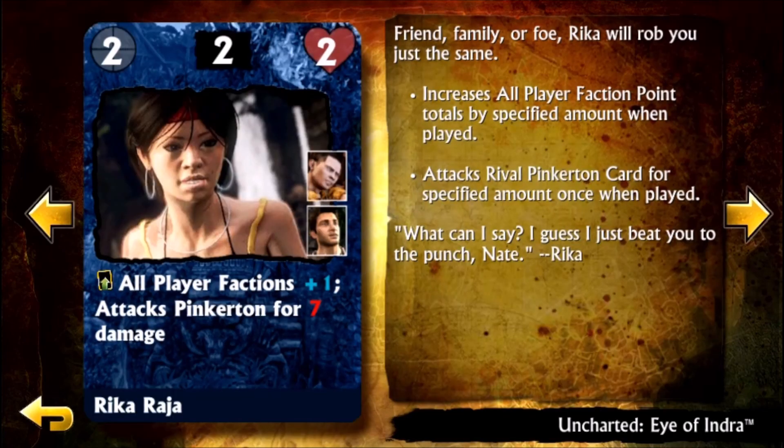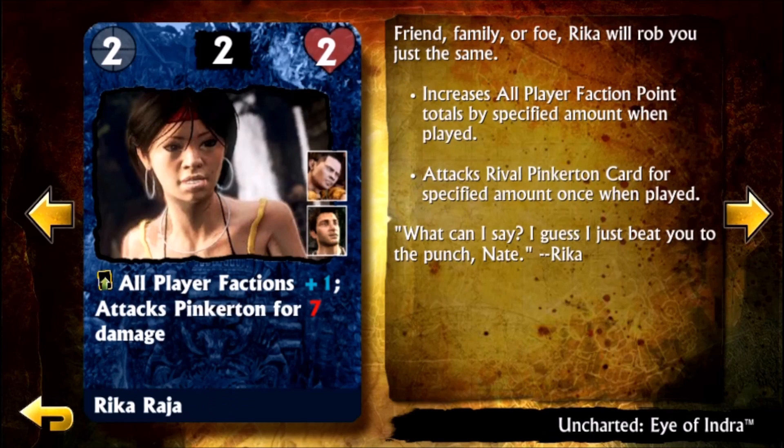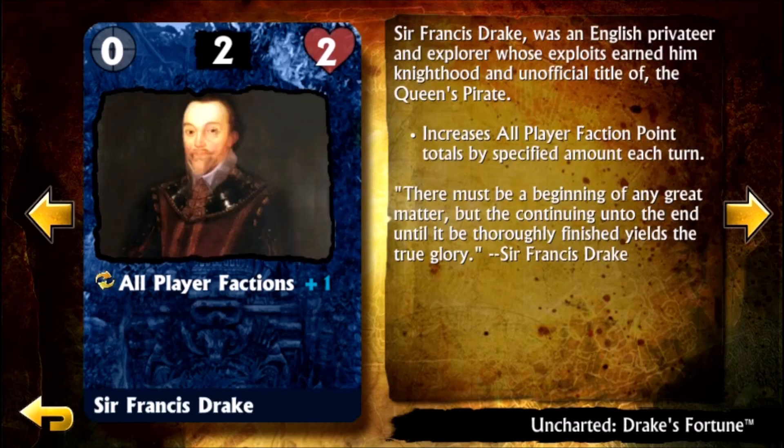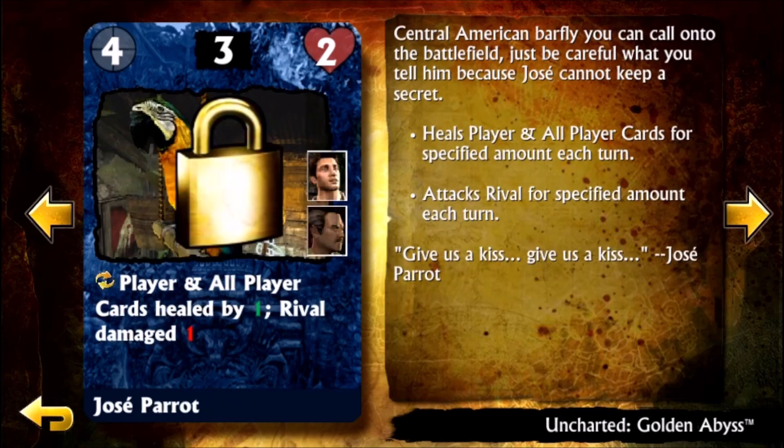Sir Francis Drake — you can actually see what Rika Raja is from: Uncharted: Eyes of Indra. I was almost close with the name — I think I was calling it Eyes of Endra. That's what Smoke wanted to be called in Mortal Kombat 10, but nobody was like, 'No bro, you're Smoke, you're not Enendra — what the fuck is that?'